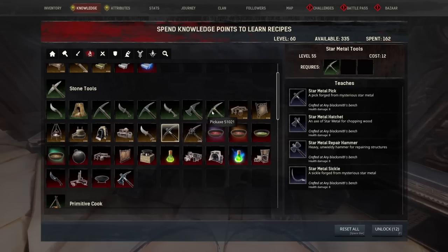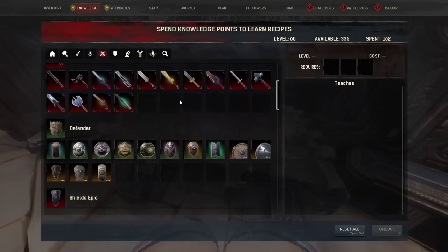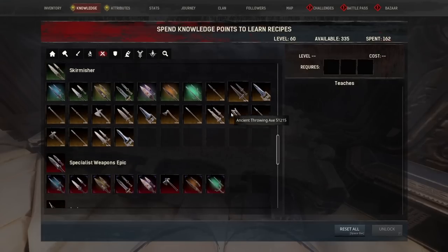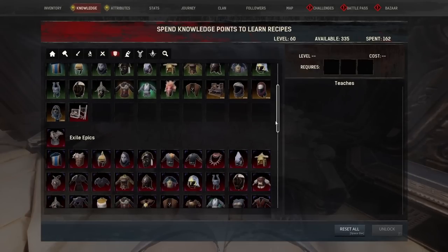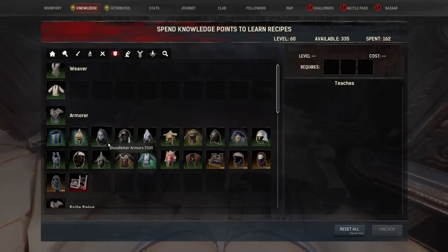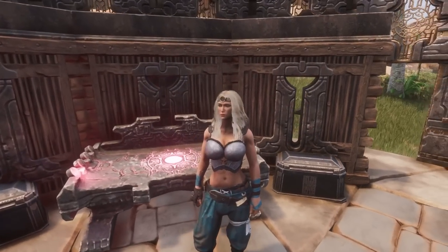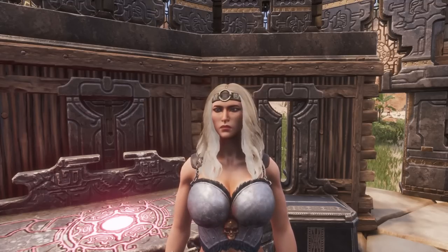Apart from that, I think it's a really good start to a system — being able to skin your tools and weapons that you've learned is really cool, and it could develop over time based on what players want. Hopefully they'll listen and make the changes that need to be done. I never thought transmog would be a thing in Conan, and now we can change our armor to look however we want — definitely a big plus for me. It's a great addition to the sorcery system overall.